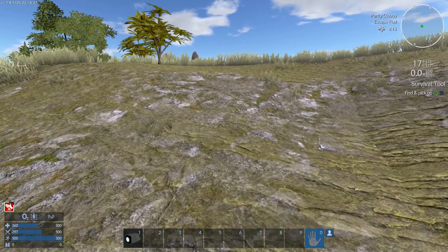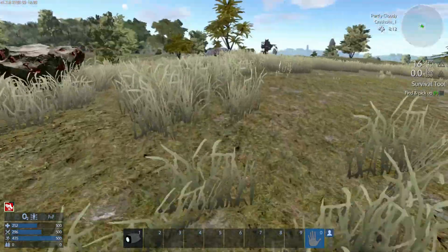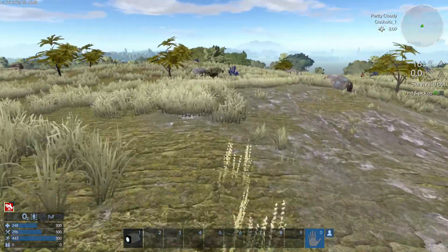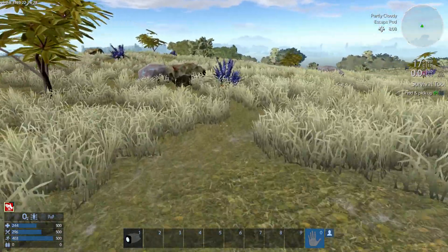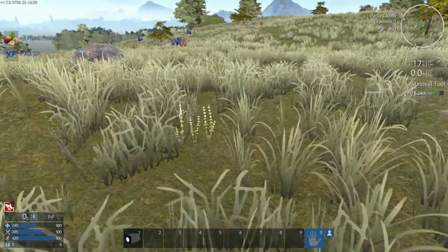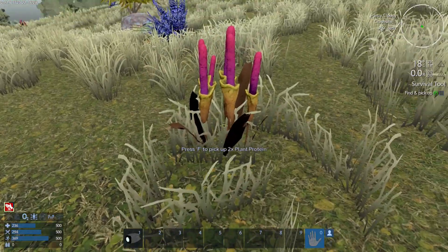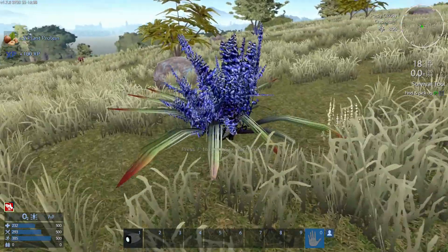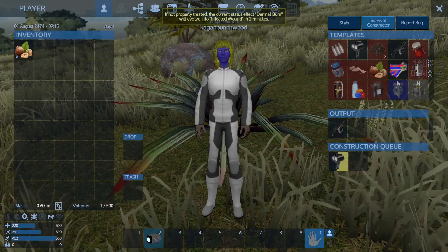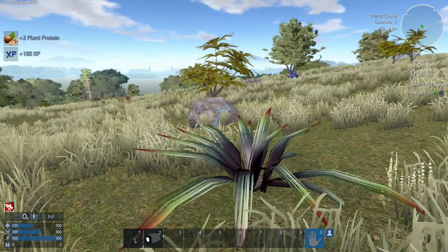We need to fix this dermal burn, so we need plant protein — just look around the crash site. If you see these blue plants they give you plant protein and you press F to pick them up — there's two right there. You could also go to these other plants if you see them, they give you two as well. I'm just going to put this in the two slot — there's our survival tool, I'm going to put that in the one slot and equip it.